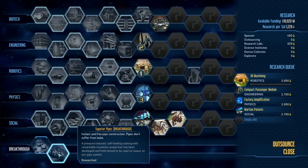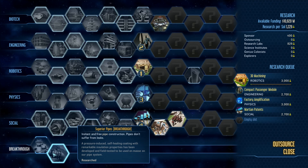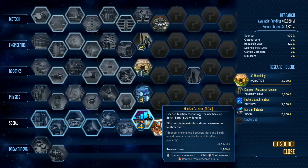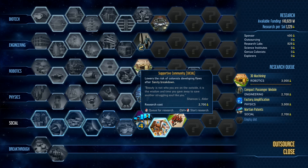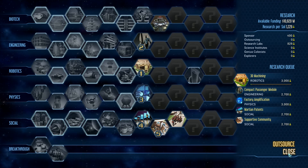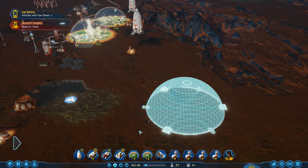Now we've got the pipes breakthrough in — instant and free pipe construction, pipes don't suffer from leaks. Pressure-induced self-healing coating has been developed and field tested. Brilliant — we won't get any more pipe leaks! Microgravity medicine is one up there. Martian patents, supportive community — 'lowers the risk of colonists developing flaws after a sanity breakdown' — brilliant. We'll add that one in as well.